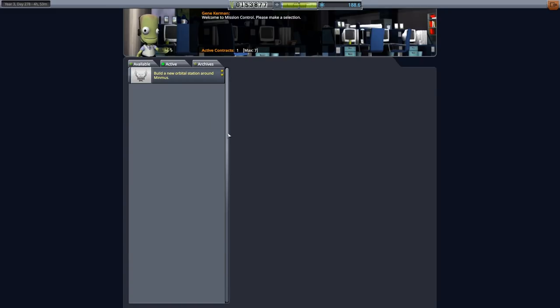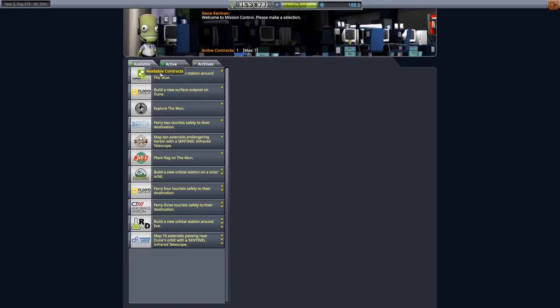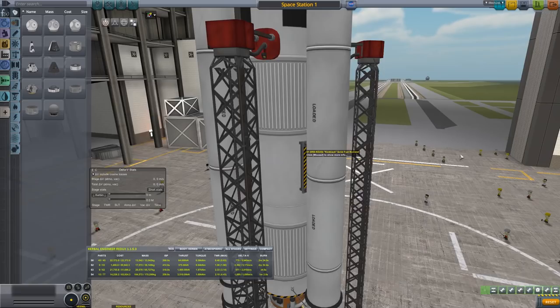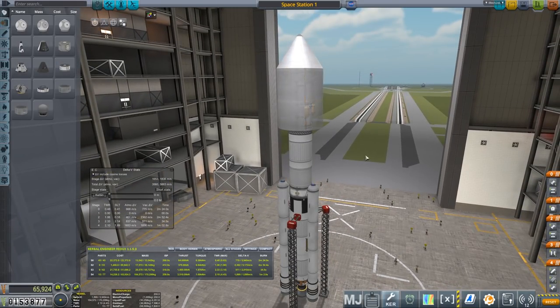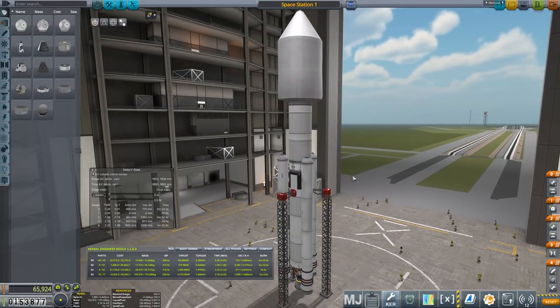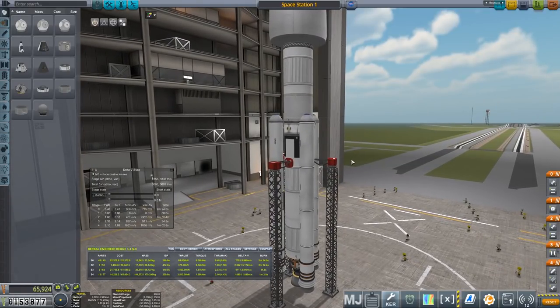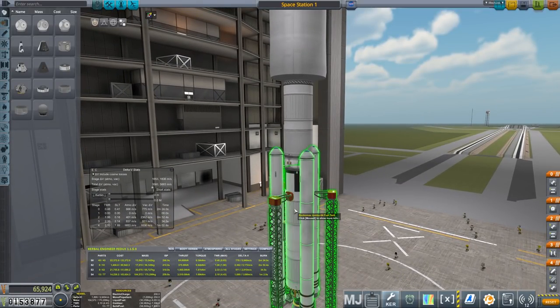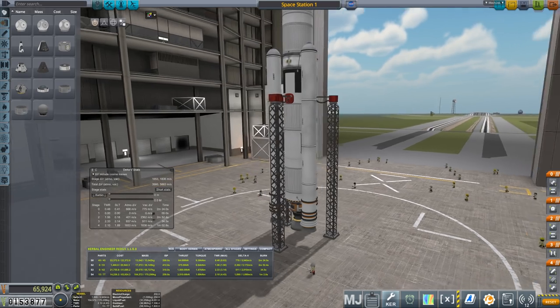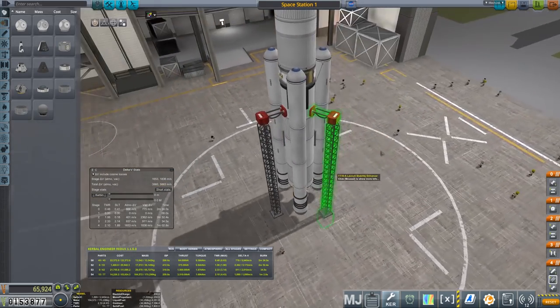I took another mission for an orbital station around Minmus, and I thought we'd make an improved space station. So let's take a look at what we've got here. Here's our space station on a launcher. We don't have the wider rockets yet — they're much later in the tech tree. So we have these Jumbo 64 fuel tanks, and we've got a mainsail stage at the bottom.